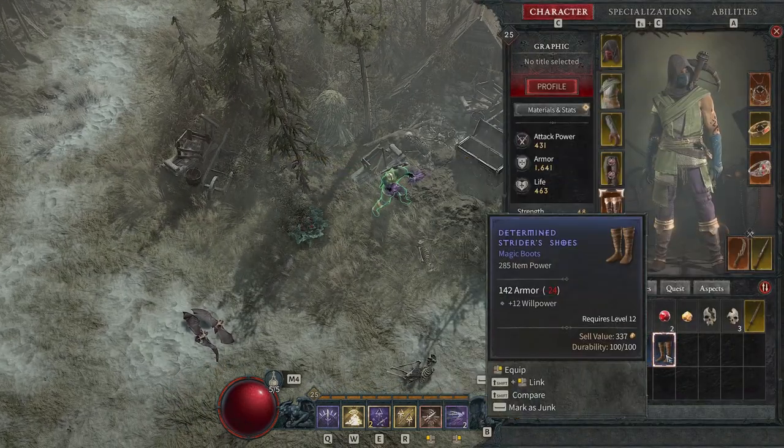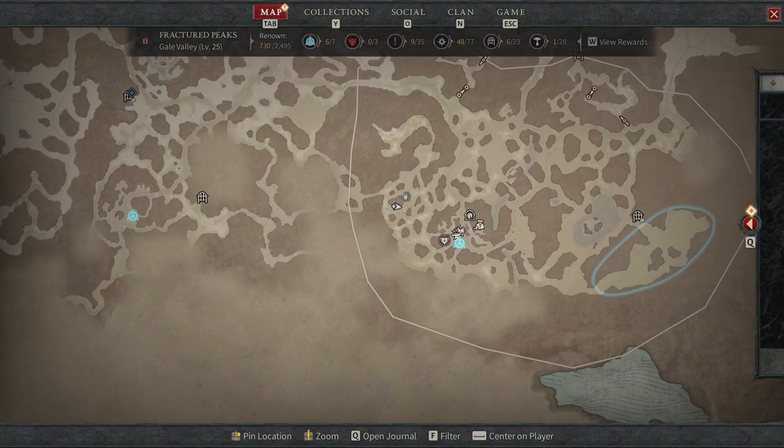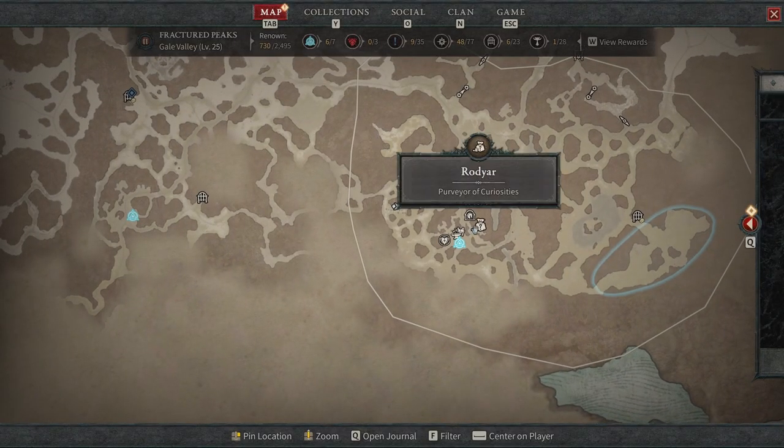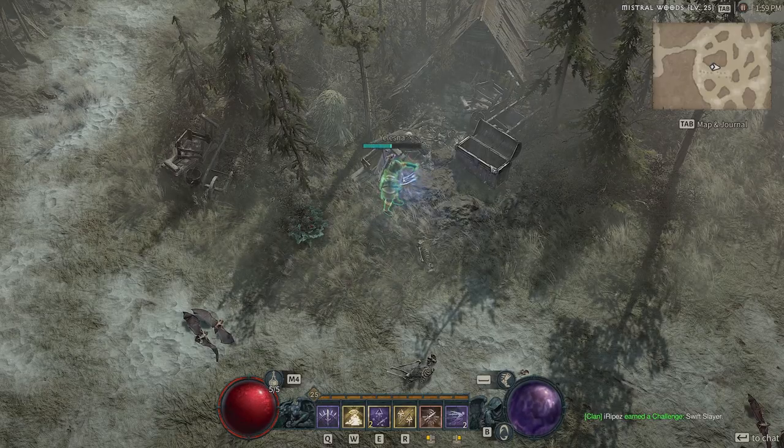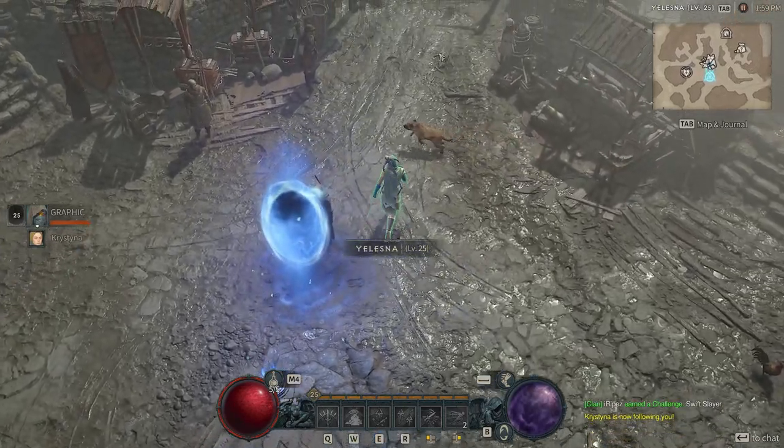It is worth having a whispering key at all times, just in case you are able to find a silent chest. You are going to want to have a whispering key on you at all times.